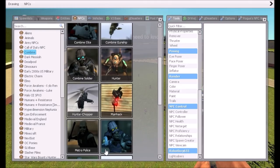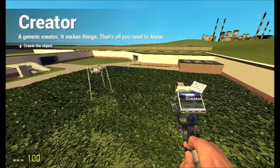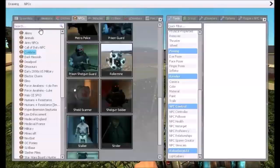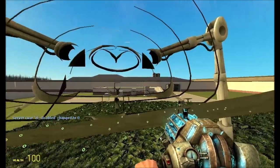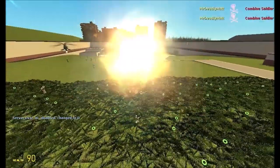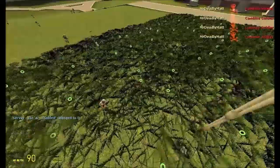We're also gonna place down some of them - let's have a bit of a battle. Actually, I don't want that. We want to go back in here, click NPC disable thinking. Oh gosh, there we go - don't try and attack me! Have a bit of a battle, this is what I'm talking about.